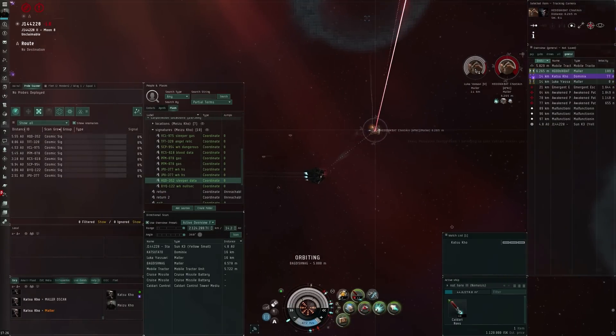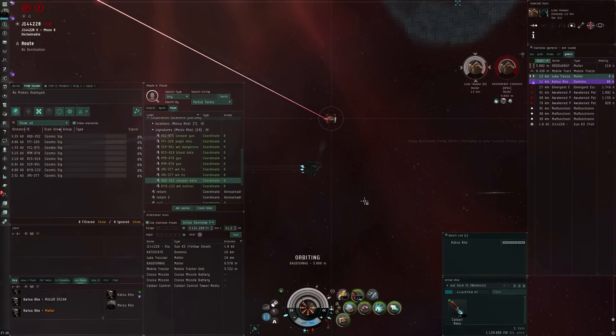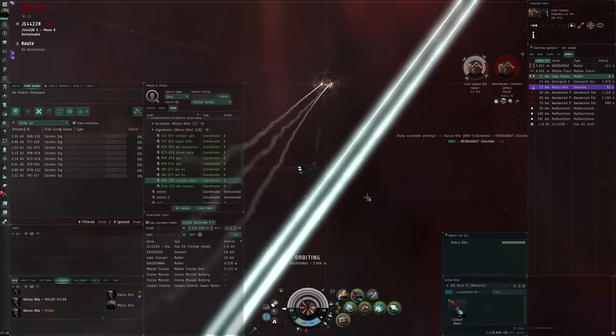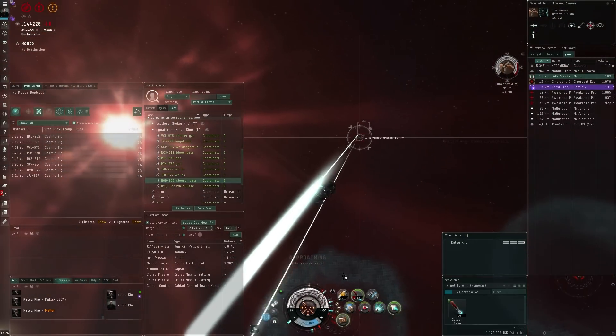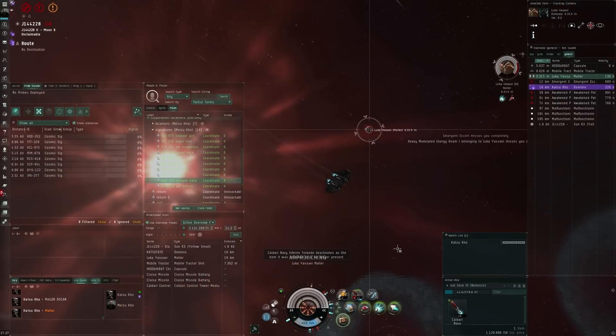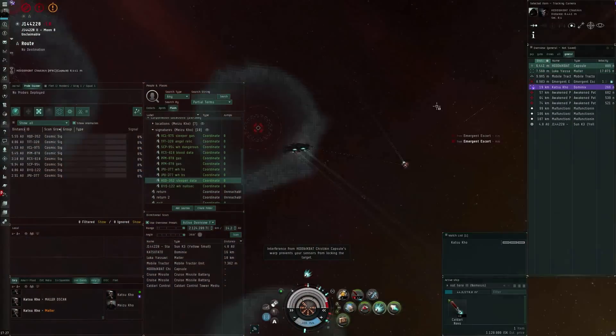Unfortunately, Katsu in the Dominix doesn't approach the right target — he actually approached the primary, so we couldn't get a point on the second one. You'll see that in just a second. But honestly, a single Maller I could have handled in the Nemesis, and there it goes — boom, and there it goes.